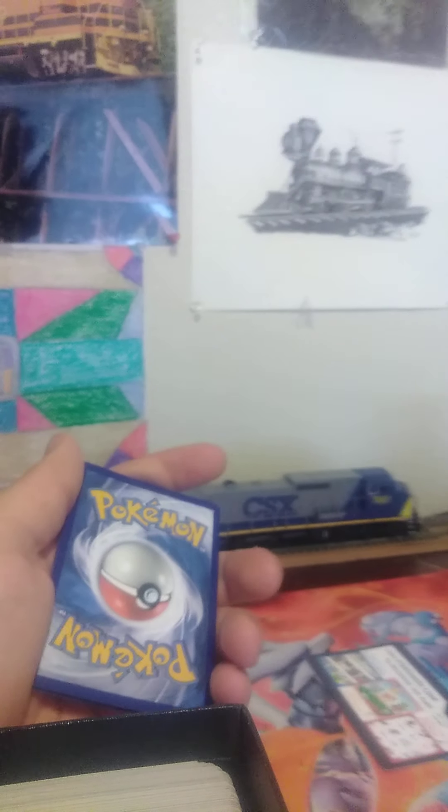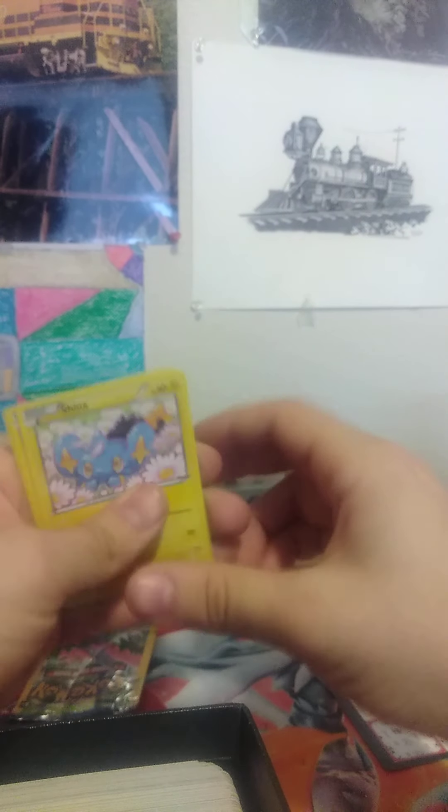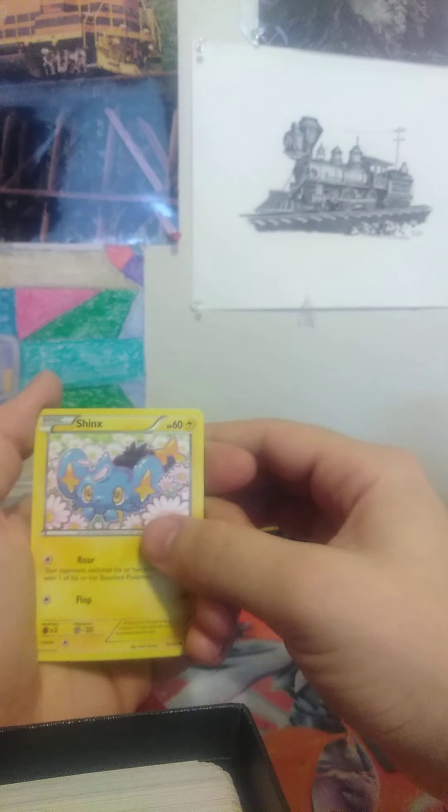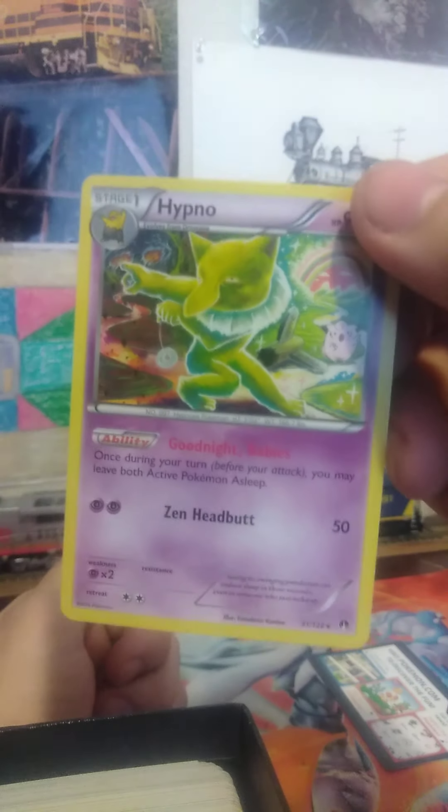These are Dollar Tree booster packs, if you don't know. What we got is a Shinx, a Sigilyph, and a Hypno - which is a non-foil rare. So we got a rare in that pack.